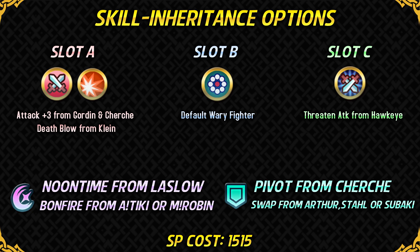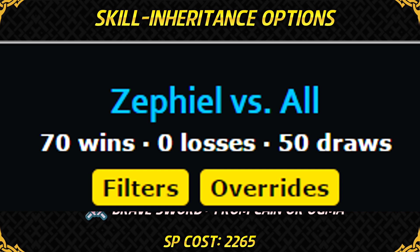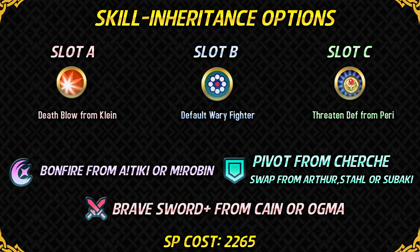The SP cost of this build is 1,515, and I recommend raising a 3-star version of Zephiel to 5-star if you plan to, because earning SP will be much easier that way. For a sacred seal, go with ATK Plus 1, and if you want to survive more hits you can go with HP Plus 3. Zephiel also has another set which is more expensive and more offensive — run Brave Sword Plus from a 5-star Kana or Ogma, Death Blow, Threaten Defense from a 4-star Peri, and Bonfire. The cost of this build is 2,265. It's a very expensive build, but his matchup chart is pretty decent with it. With this build he can one-round KO some very common Arena units like Ryoma, Erika, Marth, Lucina, and Linde, and having attack buffers with this skill set will win him even more matchups.